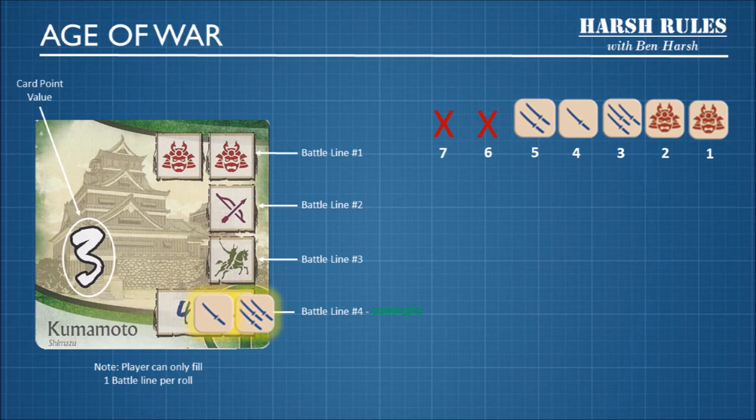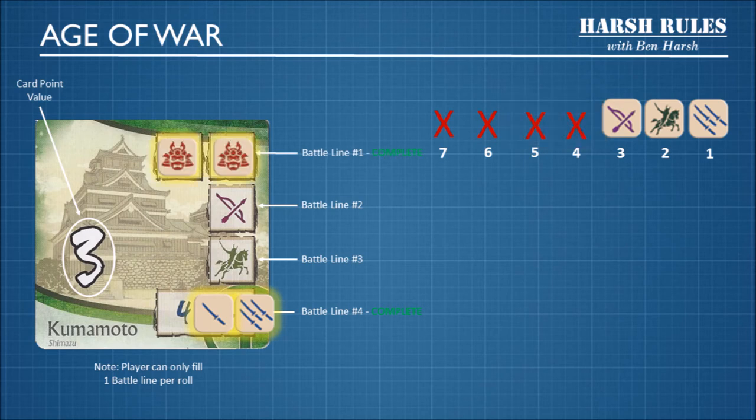Now we pick up the dice and roll to see what's the next battle line we can complete. We roll and get 2 daimyos, an archer, a cavalry, and 3 katana symbols. We complete battle line number 1 with the 2 daimyos. Now we have 3 dice left to complete the remaining 2 battle lines, so we roll again. We get 3 katana, a cavalry, and 3 katana — completing battle line number 3.